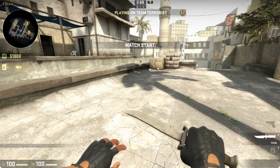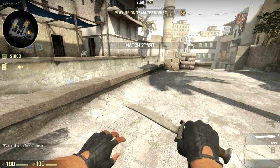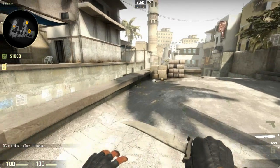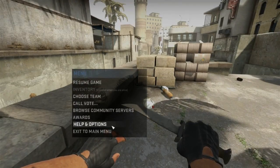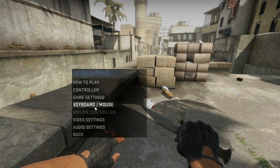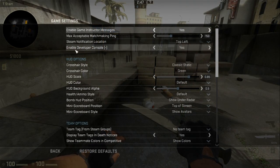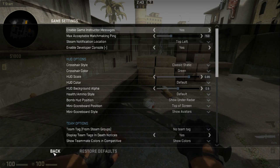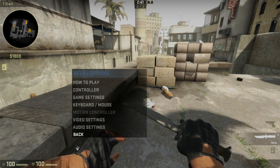How to change the round time in CSGO. This is really simple to do. You need to make sure that the console is enabled — you can do this by pressing Escape, going to Help and Options, then Game Settings, and making sure Enable Developer Console is set to enabled.